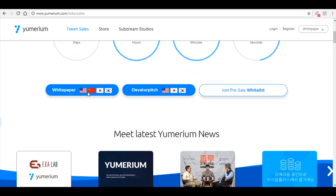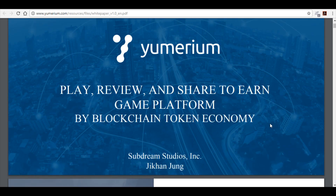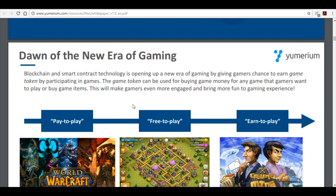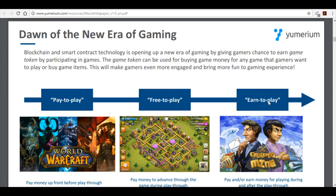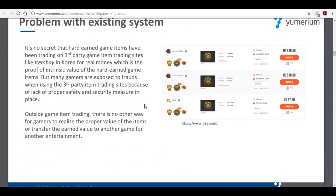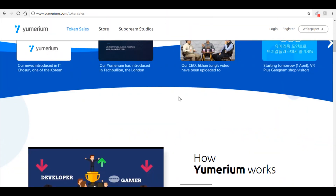Now the white paper. The Yumerium white paper is about Play, Review, and Share to Earn — a game platform by blockchain token economy. It's very clear and straight to the point. On the dawn of a new era of gaming: blockchain and smart contract technology is opening up a new era by giving gamers a chance to earn game tokens by participating in games. The token can be used for buying game money or game items for any game the gamer wants to play. This makes gamers more engaged and brings more fun to the gaming experience. The three models are free-to-play, pay-to-play, and earn-to-play.